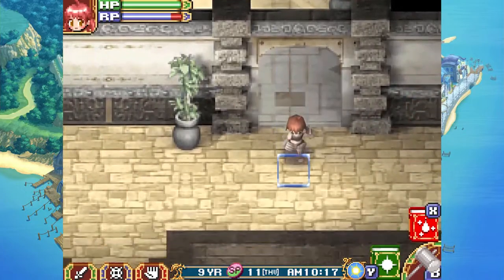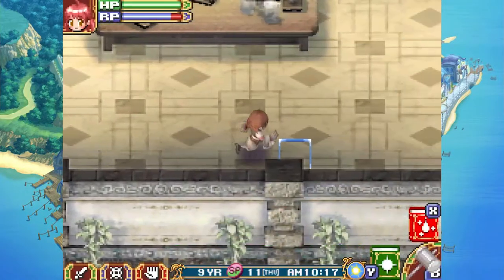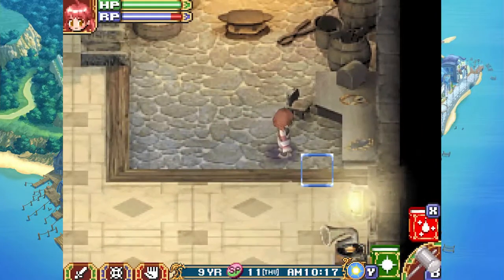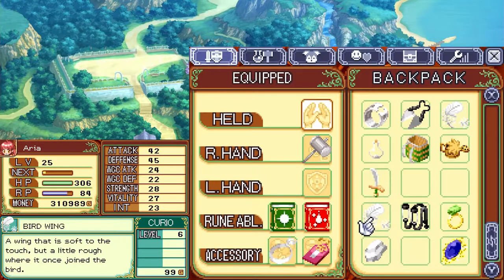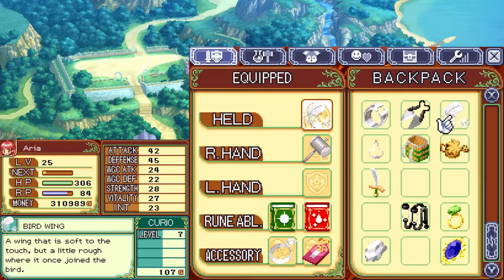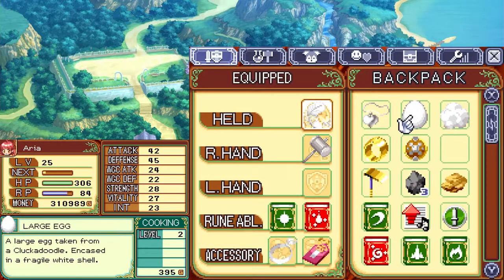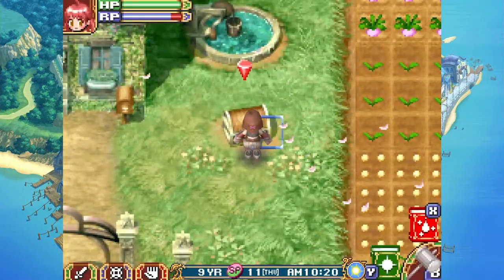We learned a bunch of new recipes. I'm not sure which one of those we'll actually get good use out of, but let's check. Birdwing — a wing that is soft to the touch but a little rough where it once joined the bird. Level 6. We got a level 6, a level 7, and a level 10. Hence why this heart pendant ended up level 5, because we used just as many level 10s as level 1s. Ship.